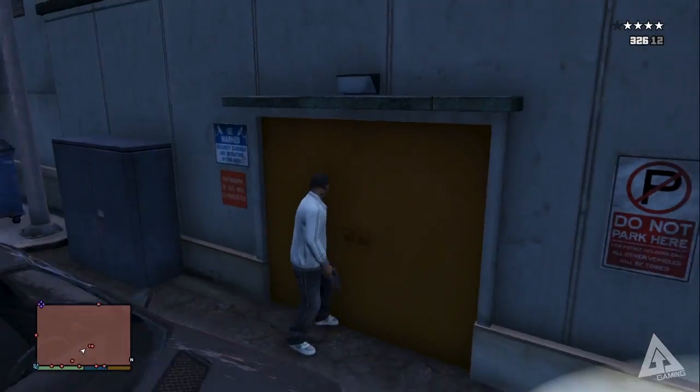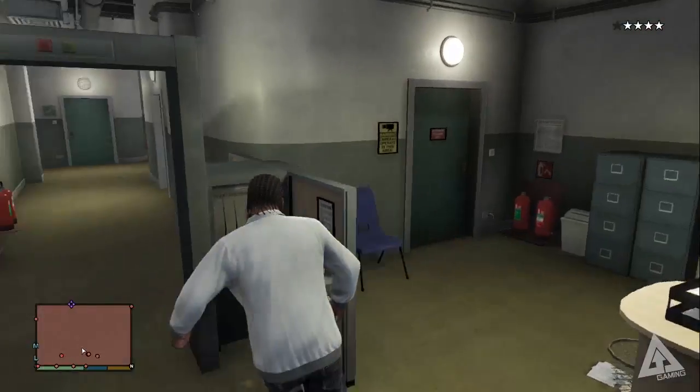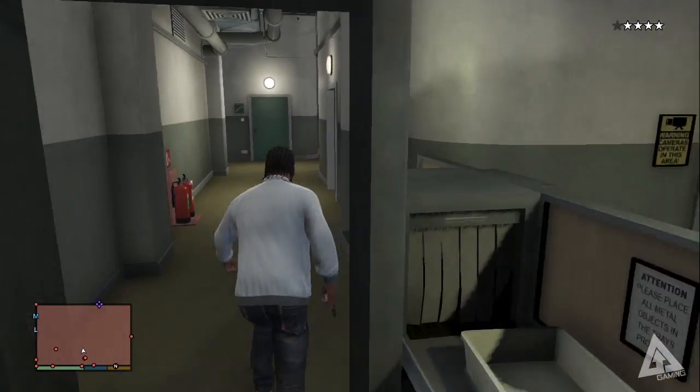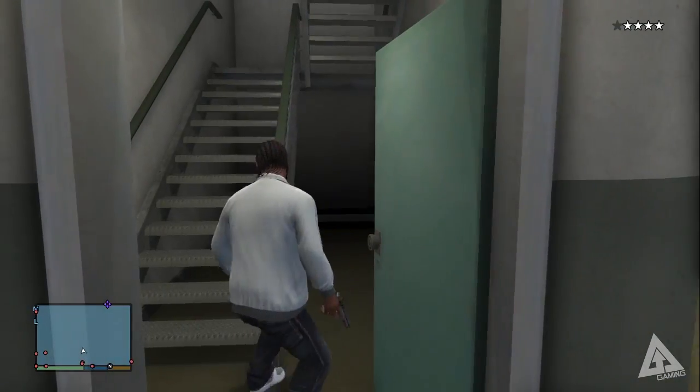It's actually a double door. While some tips online say it's easier to fly in with a helicopter, I actually found that to get to this door, if you use Franklin it's easier to drive in, use his special ability to slow down time, get to the door, and then jump in that way.